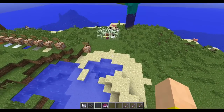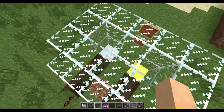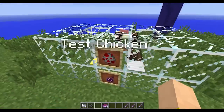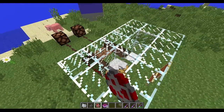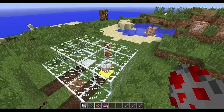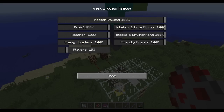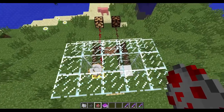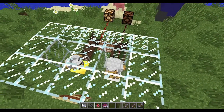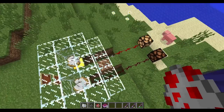Weighted pressure plates now also respond to mobs, not just items. It's very easy with the gold one — throw a bunch of mobs on there and they will power it up. The iron one obviously takes a bit more to activate. They will send out a redstone signal.